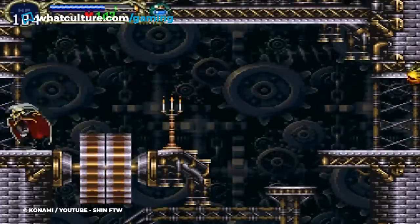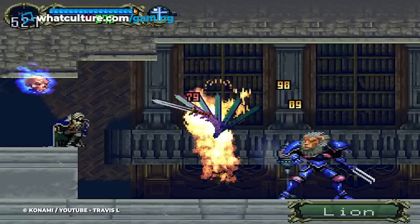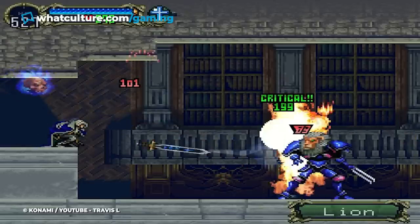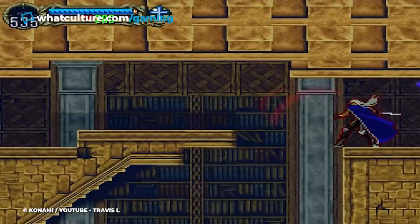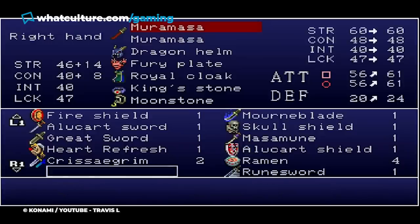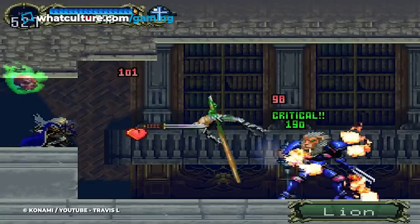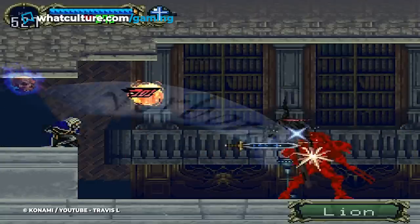However, Muramasa has a secret gimmick that can actually turn it into the most powerful weapon in the game. This sword scales every time Alucard uses its healing ability. Muramasa accumulates points with every use of this ability, and with enough points, it levels up its attack. Each new upgrade requires more points, and in order for Muramasa to reach its peak potential of plus 999 attack, you have to trigger its ability a whopping 1 million times.